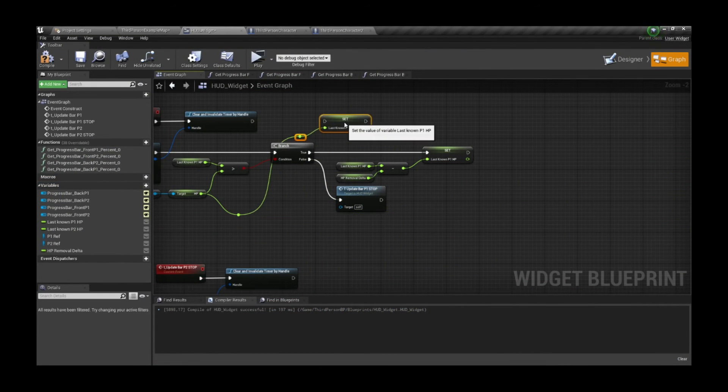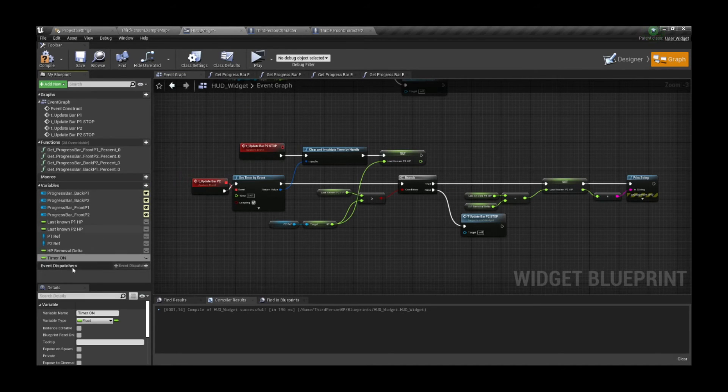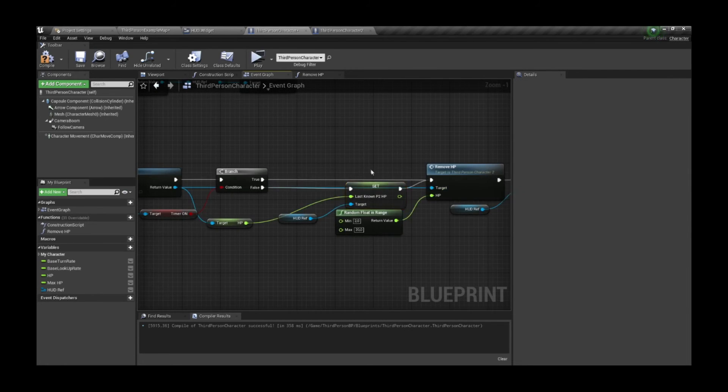I moved the float node to the timer stop event to keep the code cleaner. To prevent the issue, we add a boolean to our widget to inform the players that the timer is already running, and if that's true we don't update the last known HP anymore, because that was causing the problem.